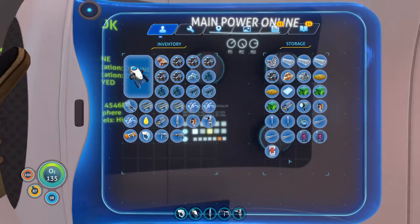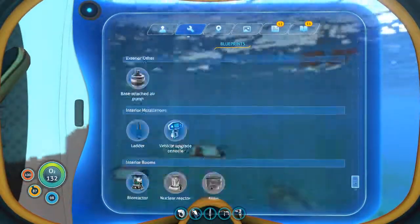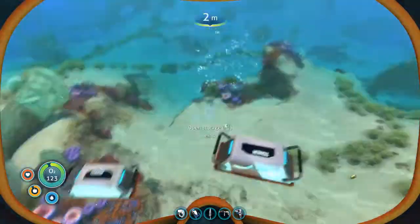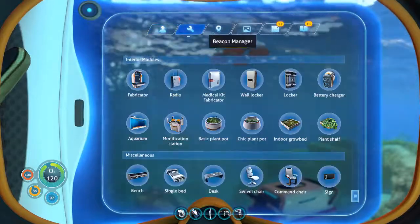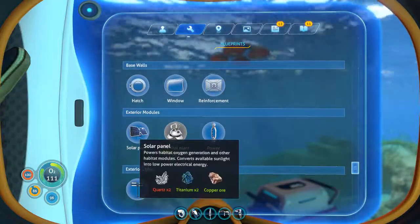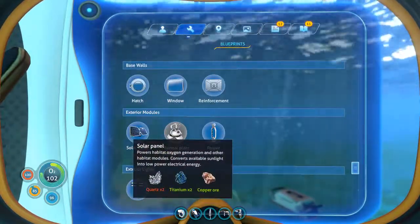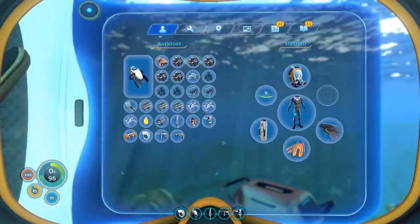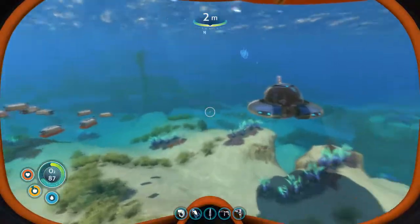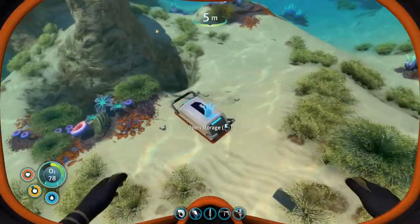Oh, I almost forgot one of the most important things - this is actually the habitat builder. So everything else should be good. And how much does it take to make a locker now? I like the more lockers compared to the other lockers because the other lockers you can't name. I do have some more titanium. Plus two titanium, two quartz, two titanium, two quartz, copper quartz. Well, I have copper apparently. Am I like out of titanium? I think I might be totally out of titanium, which is fine - I'll have to go get some more. Let's just get a couple more titanium.